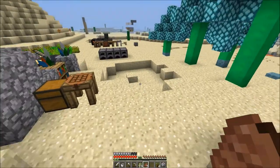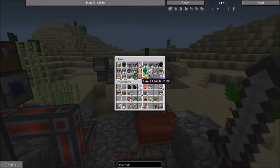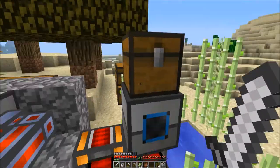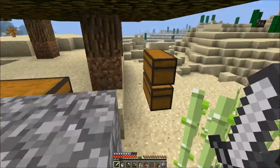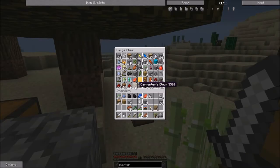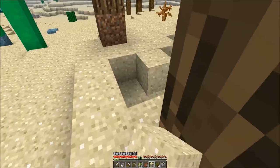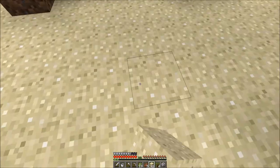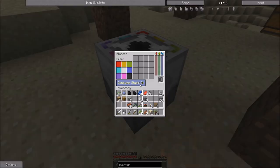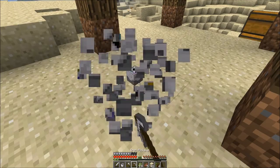We need some sand. By the way, this is an igneous extruder - just spits out cobble. I think I did that in the last episode though, so that's not new. We've got some sand here. I don't think any of these MineFactory Reloaded things need power... oh wait, yeah it does. Darn.